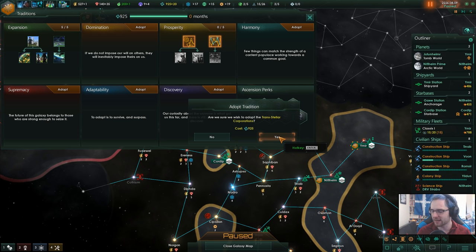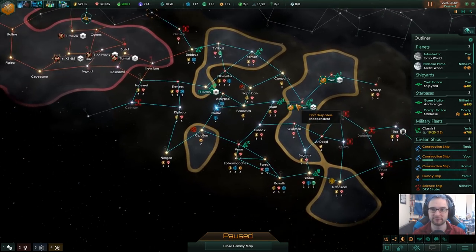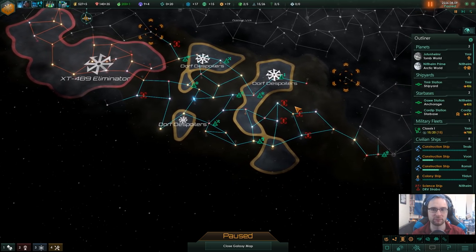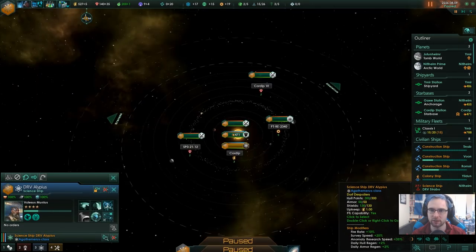Transstellar corporations — we are barbaric despoilers but we have a corporation. I was like, this just doesn't work, but actually this is space — we've obviously got a lot of infrastructure. I think what we are is we have our own corporations and bureaucracy, and then we go raiding to provide the resources for it. We could set up mines and pay people a minimum wage, but instead we just go and raid for it, to fund our giant business. We're actually just one giant business. Let's get that tradition.